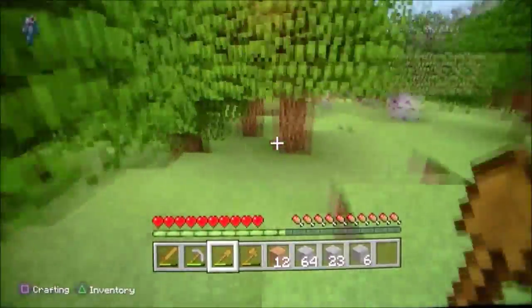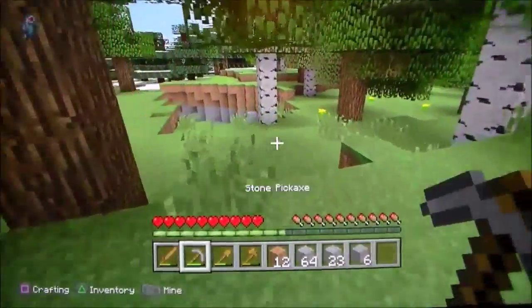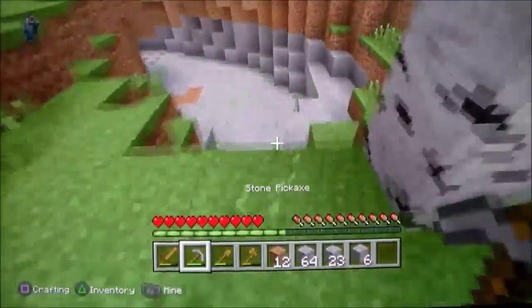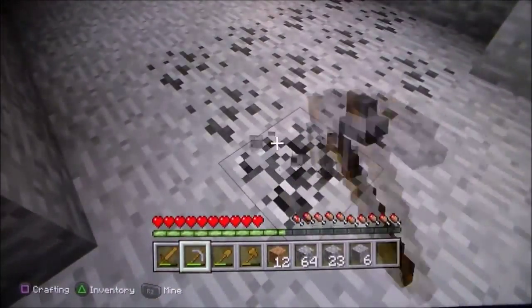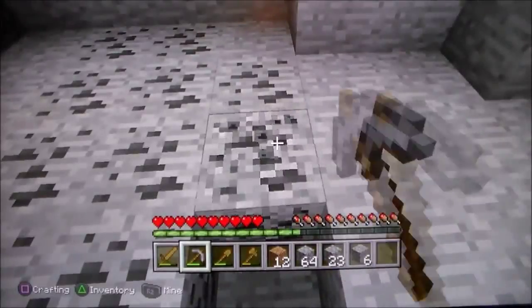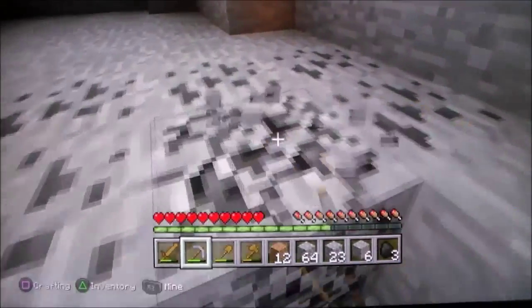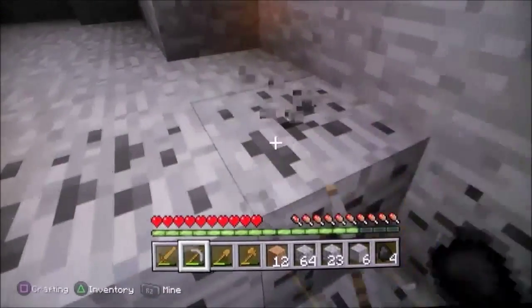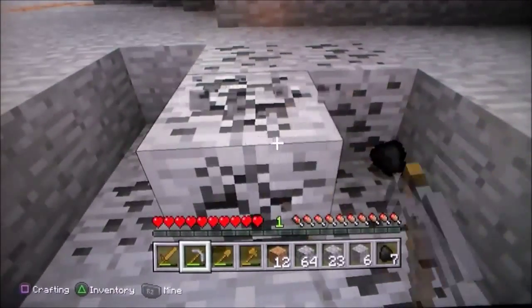That one place I found would be... oh, is this a cave? Yes! It is. Perfect - it's a ravine! Oh yeah, that's what I want to see. That's lots of coal. Awesome. Yeah, this is what we needed. This will get us tons of torches.